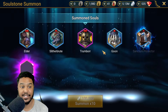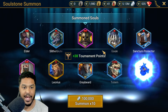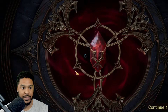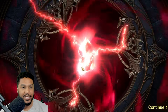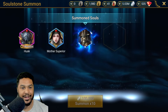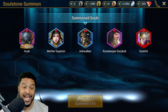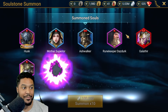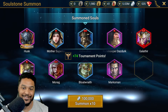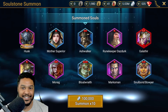It's a 1-star, so nothing crazy. You don't usually get really high stars here. 1-star Husk — I think I already have like a 2-star on both of them. Another Mythical: Galathir, 2-star. They really want us to pay for those Primals. I think I have every single Mythical at this point — that's crazy.